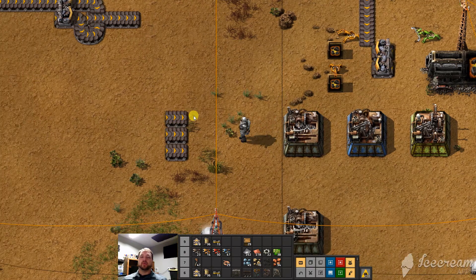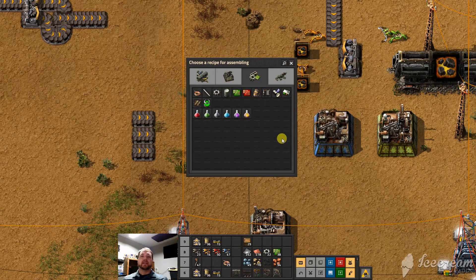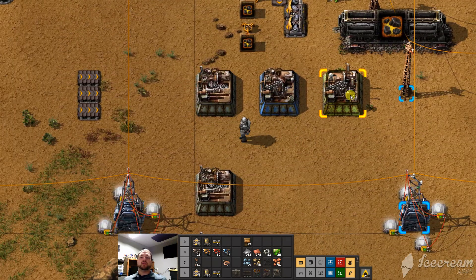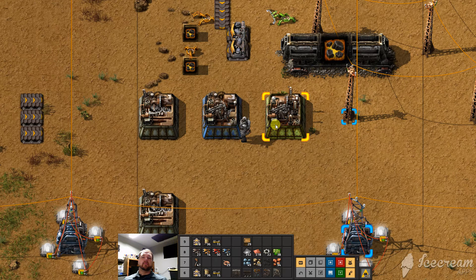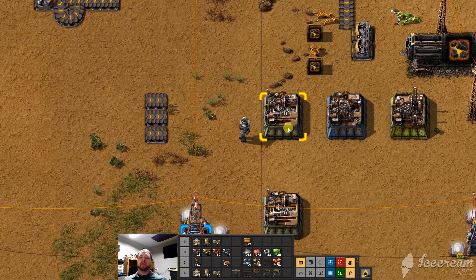If you don't get that yet, you will soon. We're talking about this assembling machine — I'll probably use 'factory' and 'assembling machine' interchangeably, I do apologize. This is a Tier 1, Tier 2, Tier 3. As you develop through the game, they go faster. These ones also have spots to add in modules, which can modify whether they're more efficient, faster, or require less power.